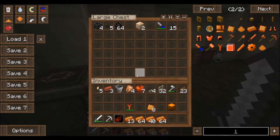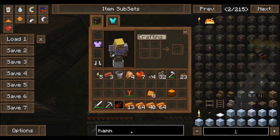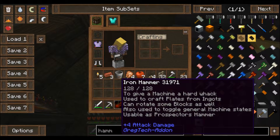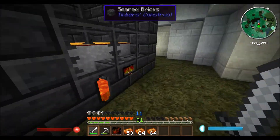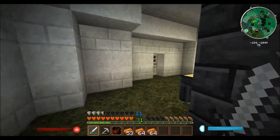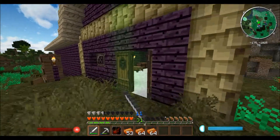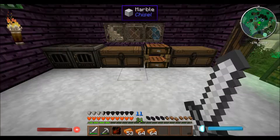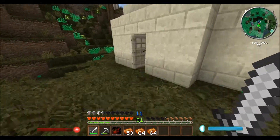How do we make a hammer? Let me check — oh, six iron ingots. Do we have any ingots? We only got four, that's not enough. I'm going to go get a block of iron. There we go. Hopefully this will be the last hammer we need to make.